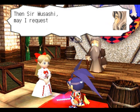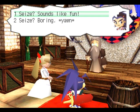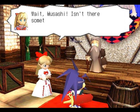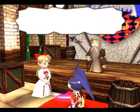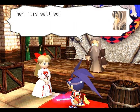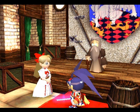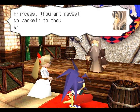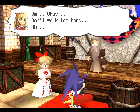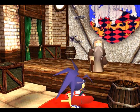Then, sir Musashi, may I request that thou art seizes the thieves! Thieves? Can't we just forget about those thugs? Seize? Sounds like fun! Wait, Musashi — isn't there something more important? Like finding the five scrolls! Yeah, but where are they? Anyways, gotta ask those thugs a few things. Then tis settled! Our three mercenary soldiers are investigating the situation — please ask them. Okay. Princess, thou art must go back to thy room and relax. Don't work too hard! Good luck! Well, at least the princess is saved, though she seems kinda hesitant for some reason.